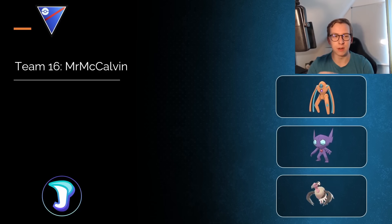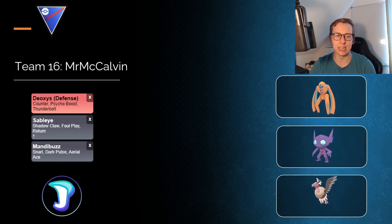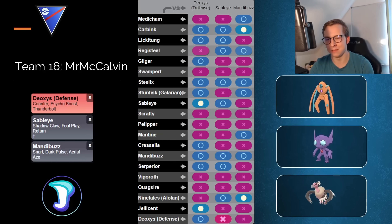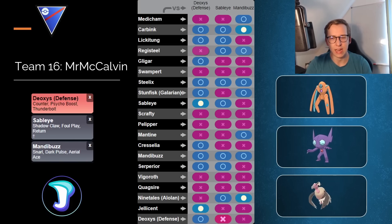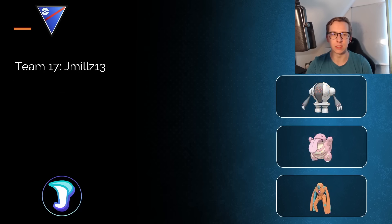Be sure to check all these players out on Twitter — I've put the Twitter name as the team name, so look them up for more information. Next is also a classic team: Deoxys Defense in the lead, Sableye as a safe swap, and Mandibuzz in the back. I wouldn't imagine they go for Sableye just for the increased Foul Play roll, but still a solid team nonetheless — definitely something that will work out for quite a long time. This is a very old, classic Great League team.